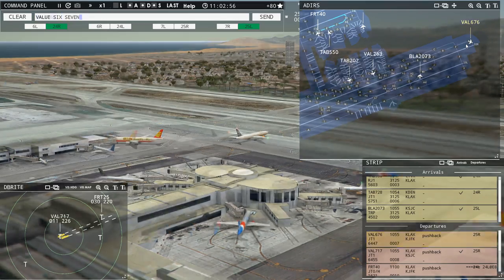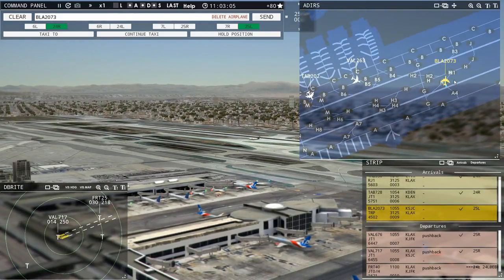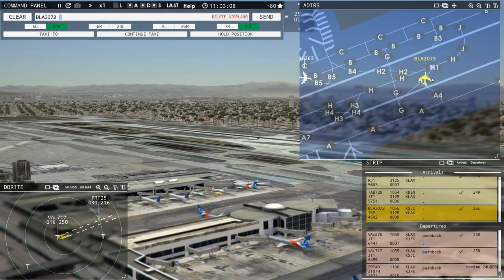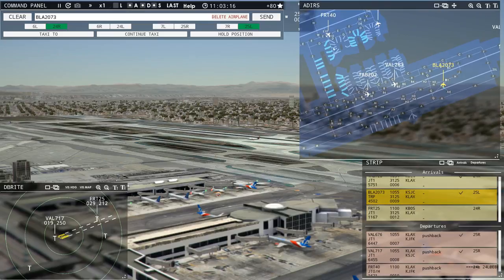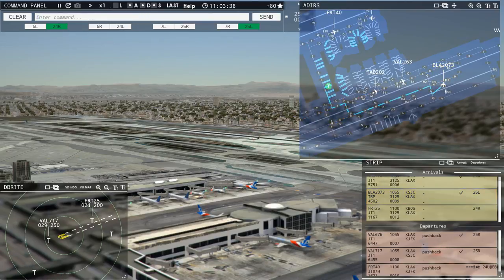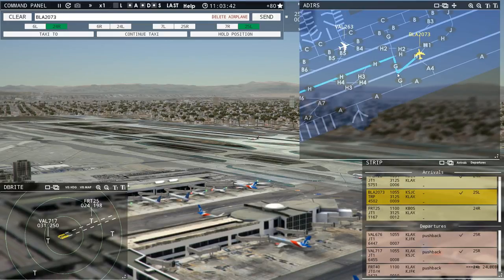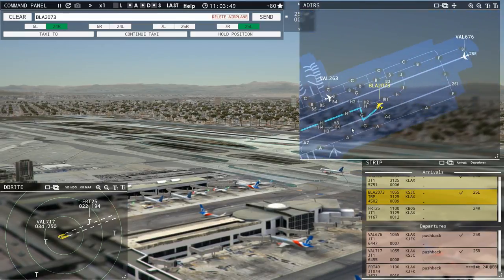Lakes 2073, taxi to terminal via Hotel 1 Papa Bravo Sierra. That was a bit too slow. Lakes 2073, taxi to terminal via Hotel 1 Papa Bravo Sierra. What he's going to do is taxi back onto the runway and then come off again. We've got no arrivals on 25 left so that's not going to be a problem — we can do that, but it's just a tricky situation you need to manage.